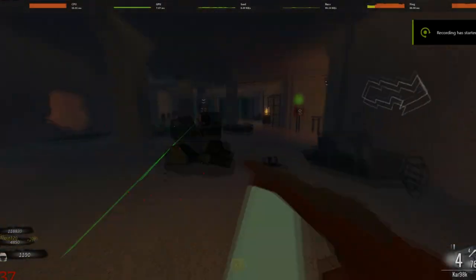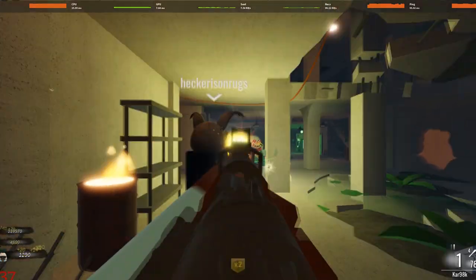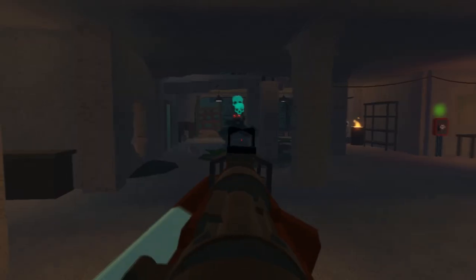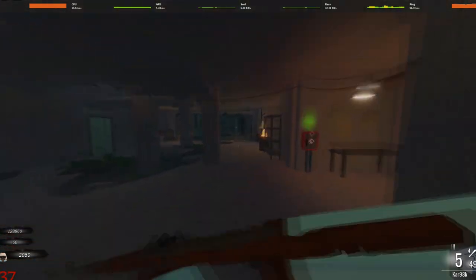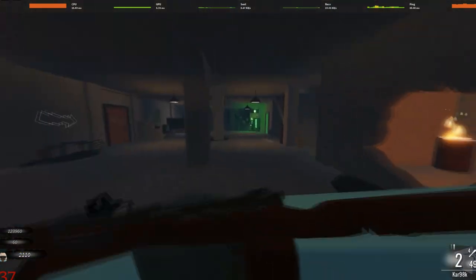Welcome everyone, my name is Zerm, or Zermington. This will be the first episode of a new series where I rate Michael Zombie's weapons. Today's weapon, and the first one I will review, is the iconic Kar 98 — the Kar 98k, a historically deadly bolt-action rifle, being a follow-up of the already powerful Mauser 98.